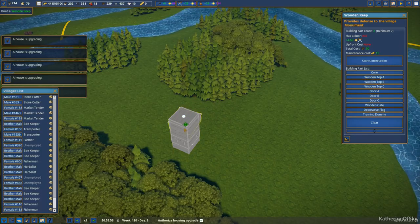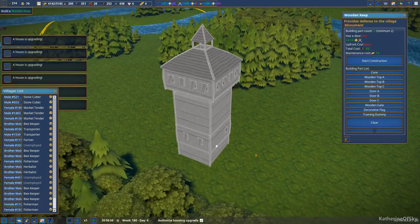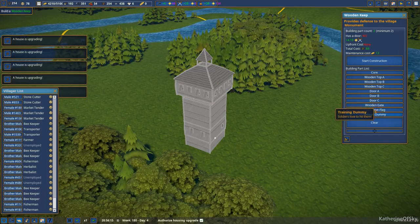Wooden top A. There's that top. B is like this — B is a bit decorative. Nice. I kind of like B, let's go with B. Looking good. Lots of houses are upgrading. I think a lot of people are going to be unhappy though, because we don't have enough clothing and stuff to wear and other things like this. But let's look at our door options here.